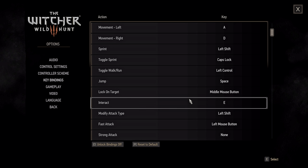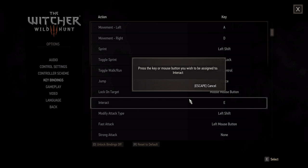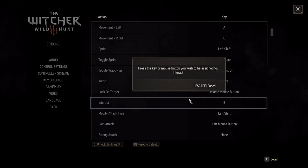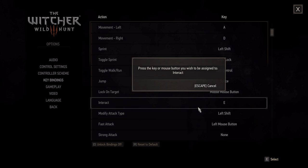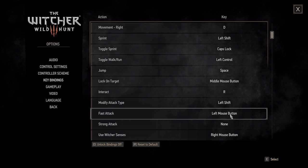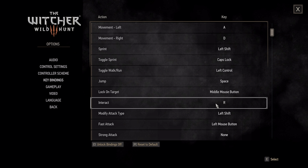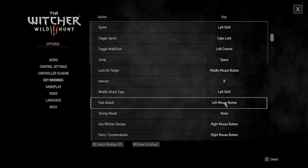What about interaction? E is a good bind because it's very easy to access — you keep your middle finger on W and you have a lot of movement because of the mouse. But E is wasted on interaction. I'm going to move interaction to R because I want to use E for something else. For modify attack type, I'm going to remove it altogether so it doesn't interfere with sprinting in combat.